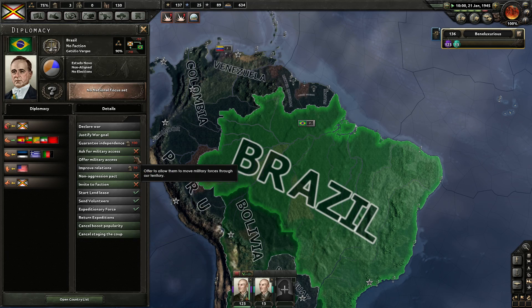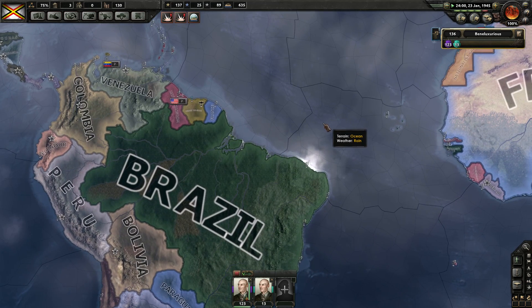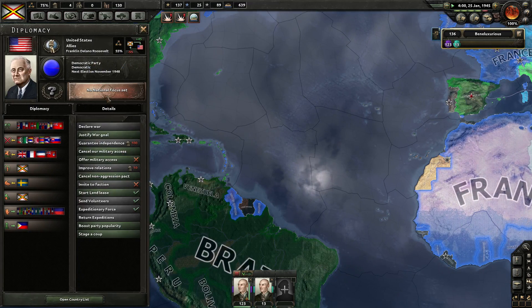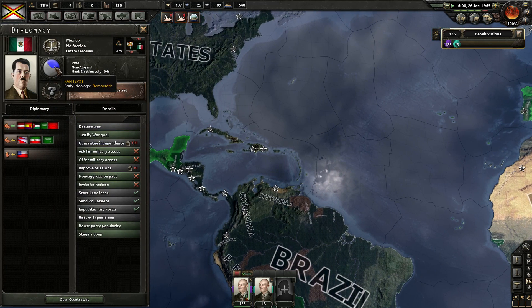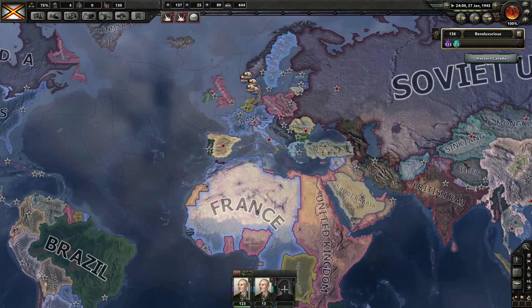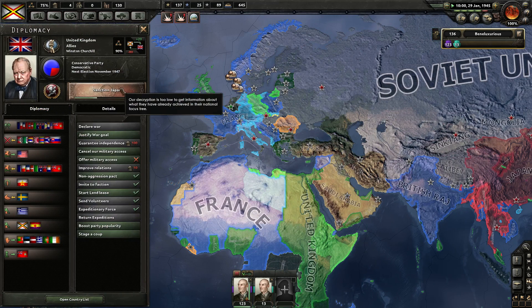Wouldn't even accept a non-aggression pact. Well, that's why you're going to go cuckoo. The US at the moment has no national focus - things finished them all. And Mexico - very democratic. Canada - not doing much, the usual, just chilling. He's still doing stuff - sanctioned Japan.